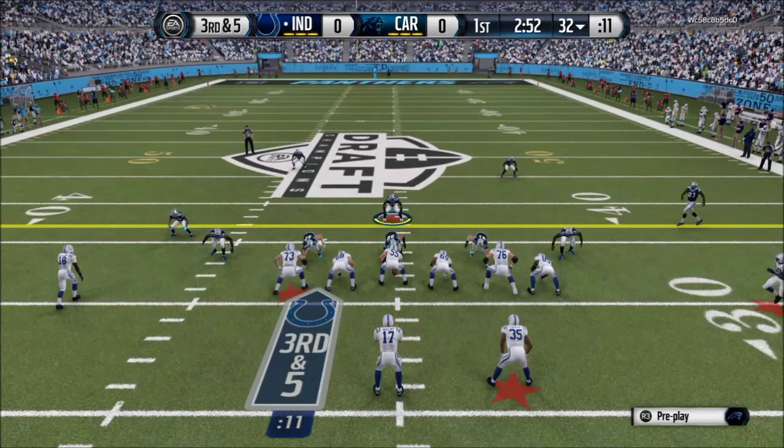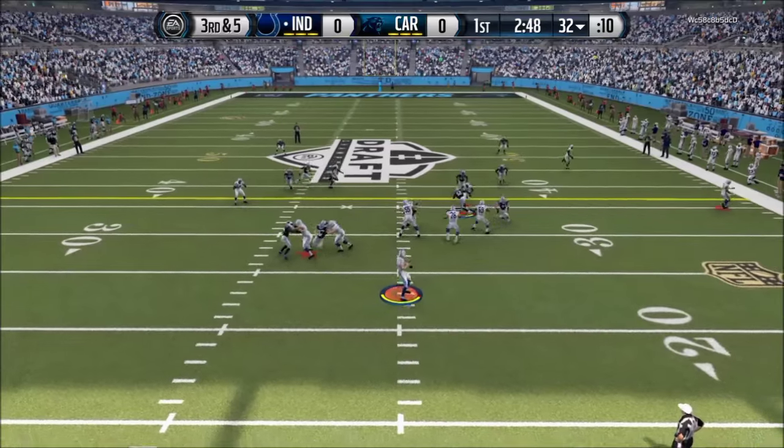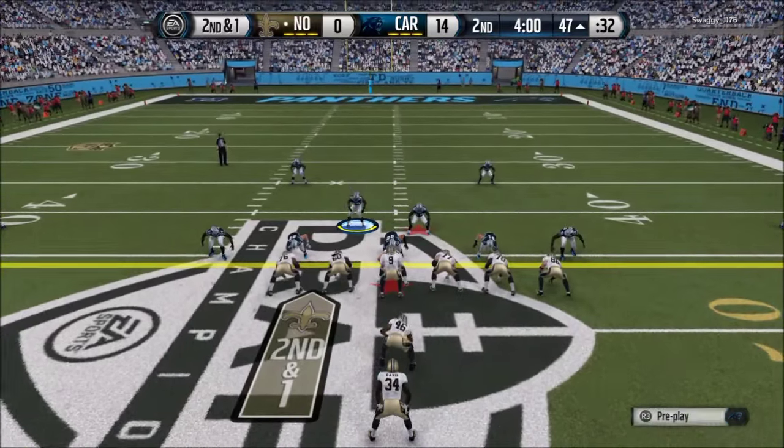At number 8, we got Invincible Users playing as the Carolina Panthers. My opponent thinks that his wide receiver is about to be wide open, but my user skills are there to bait him into passing that interception.